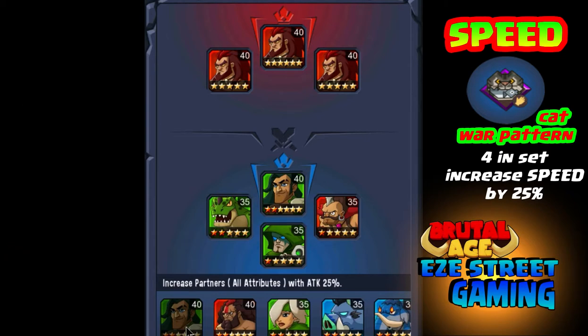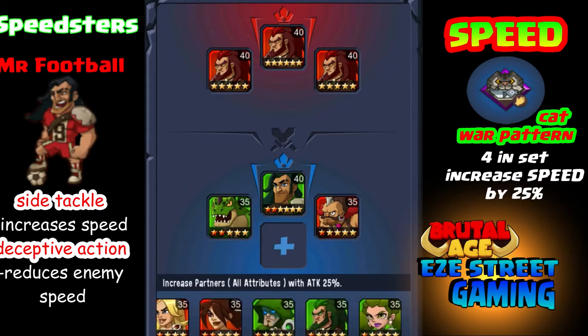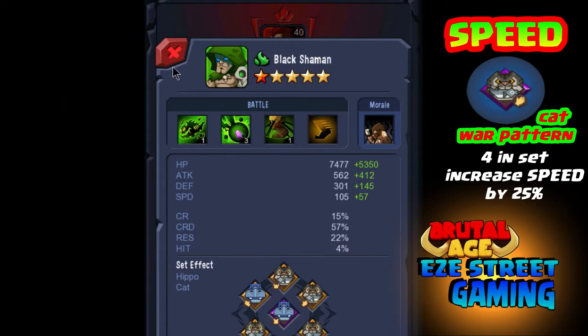Next is Mr. Football, who we got during the World Cup. I don't know if he's available right now or if you can spend turtles to get him still, but he has two different abilities — the Side Tackle and the Deceptive Action. One of them increases the team speed and one of them reduces the enemy speed, so they're both speed-oriented.